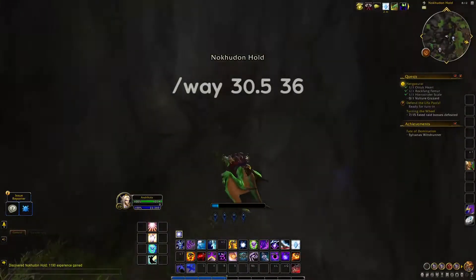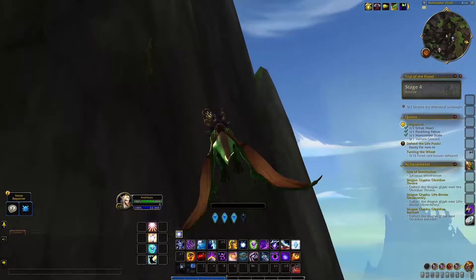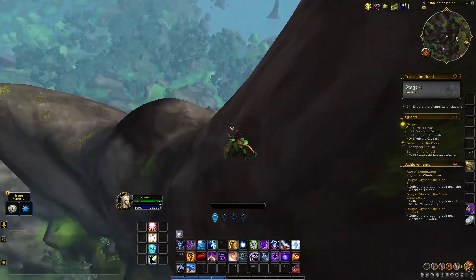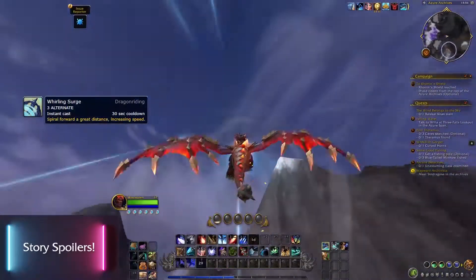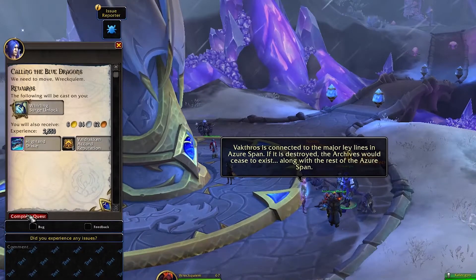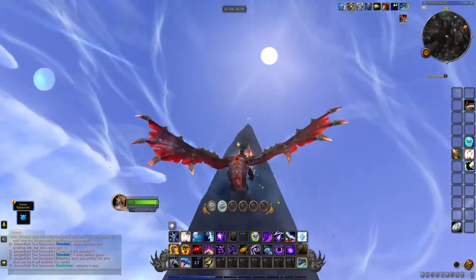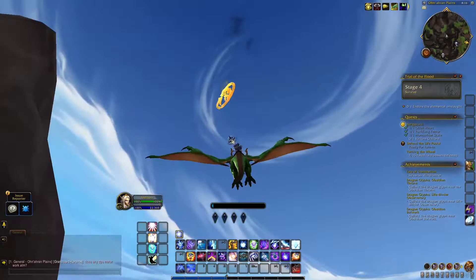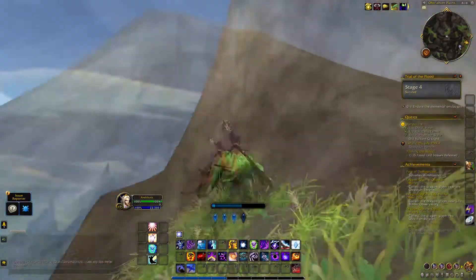The second glyph is in the No Content Hold and it's sitting at the top of a mountain in the northwest corner of the map. It might take you a few tries to get high enough, but just a reminder — and this works for pretty much every glyph I'm going to mention — you can use the Whirling Surge ability which you get from the Azure Span questline. It's a quest reward from Kalygos and it really does make a lot of difference. You can get a lot of altitude by using it compared to the other dragon abilities.